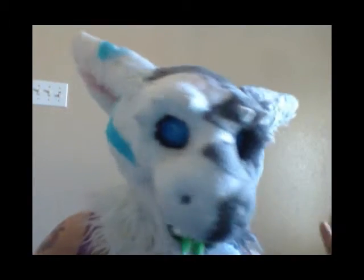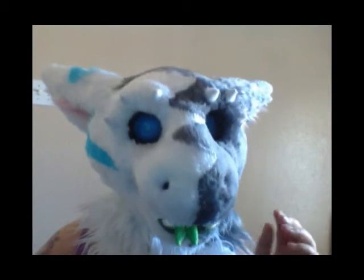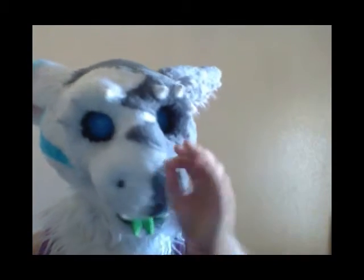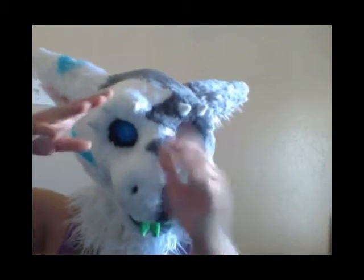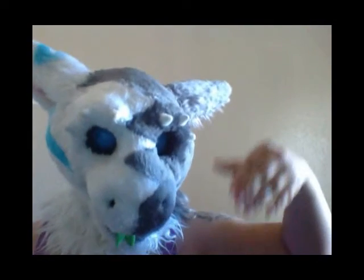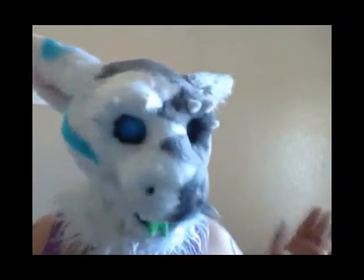Unguligrade is more for hooved creatures — things like horses and deer. Just as digigrade is to realistic canine legs, unguligrade is to realistic hooved creatures in the fandom. It's an addition of foam, placement of the leg, pushing it backwards, extending it forwards. Sometimes these legs are actually on stilts because if you want your hooves small and your feet are big, your feet will be kind of extended forward, and it's a very complicated process.